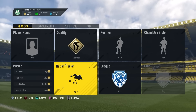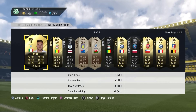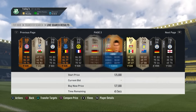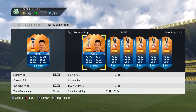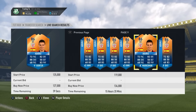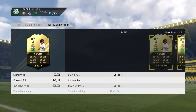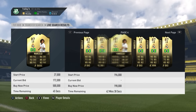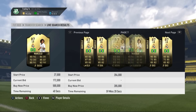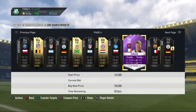For the inform investing method: set quality to special at 100,000 coins and you'll find only expensive inform cards. You can see Immobile and many others on the market. Scroll to the 59-minute mark and see if any are listed cheaply. I saw one at 119k which was a cheap one. Go to compare price on a few inform cards, then hit the 59-minute mark to look for deals — you might find one cheaper than the market value.